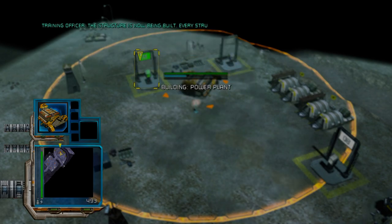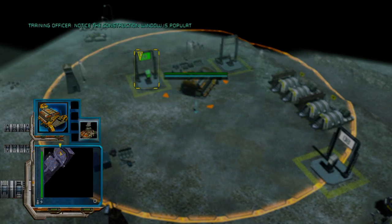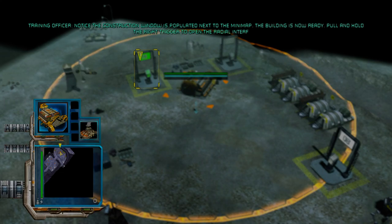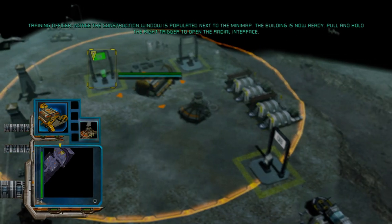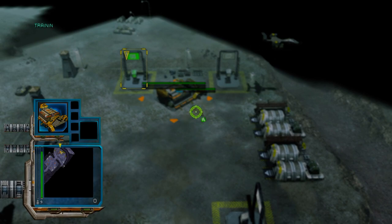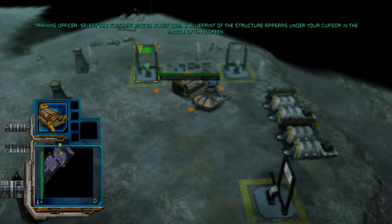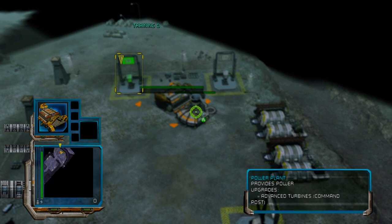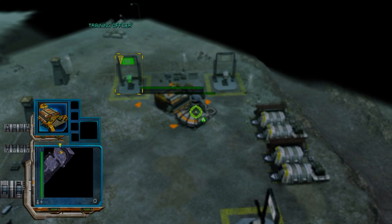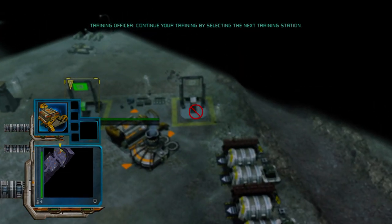The structure is now being built. Every structure has a build time before it can be placed on the battlefield. The building can now be placed anywhere within your build radius. Press A to place the building. To return to your base at any time, click the left stick button. Continue your training by selecting the next training station.